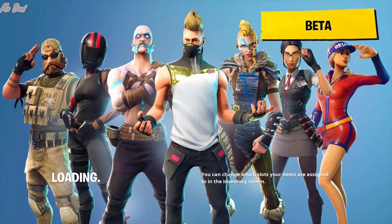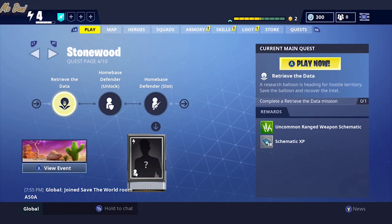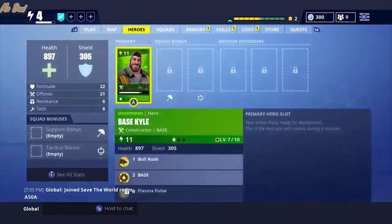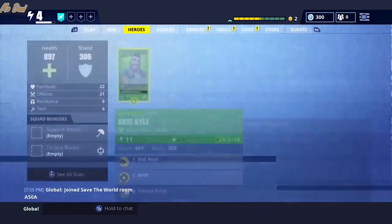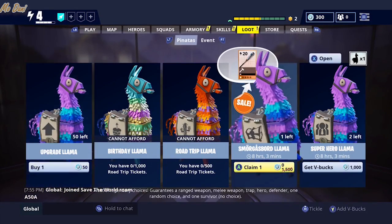It may take around 30 to 40 seconds. As you can see, I'm in Save the World officially. It says 'Can't login' — just press A to confirm and you are in Save the World. To start the game, go to Quest and launch your mission from the Quest page.